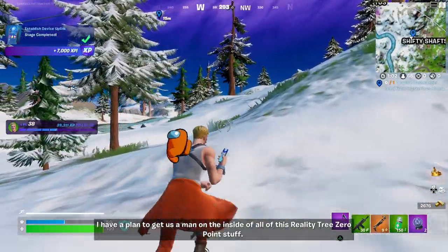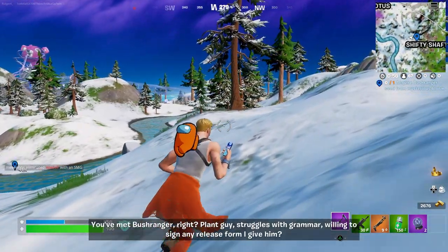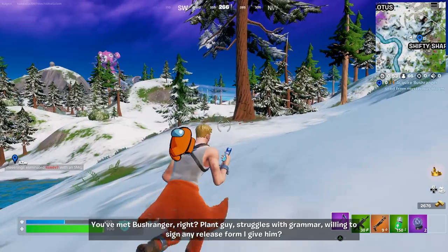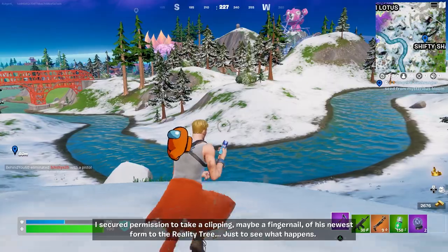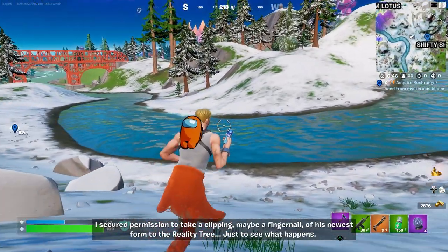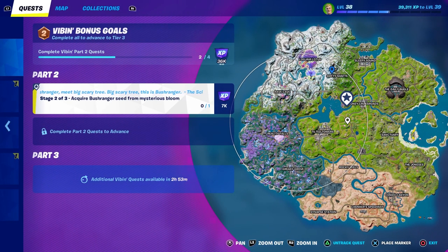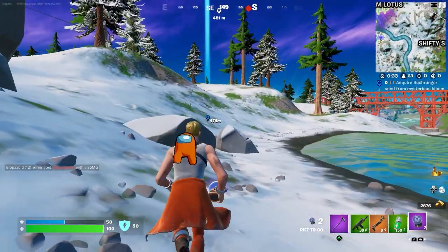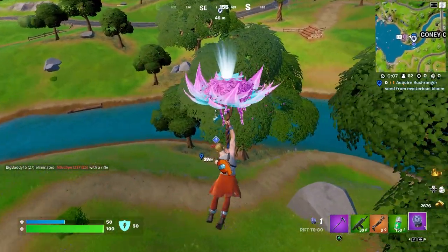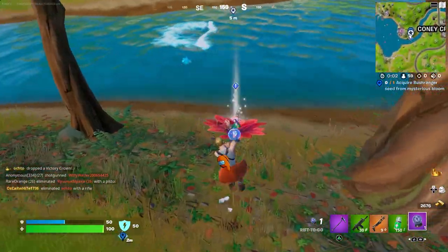I have a plan to get us a man on the inside of all this reality tree zero-point stuff. You've met Bushranger, right? Plant guy, struggles with grammar, willing to sign any release form I give him. I secured permission to take a clipping, maybe a fingernail, of his newest form to the reality tree — just to see what happens. So you have to acquire a Bushranger seed from a mysterious bloom. We have to go to this exact part — I have a rift-to-go, so let's fly to it. Here we can see the bloom right next to the river, and we have to interact with it to acquire the Bushranger seed.